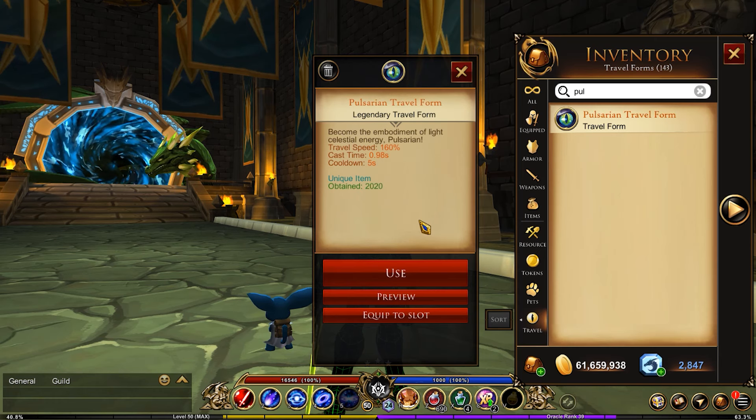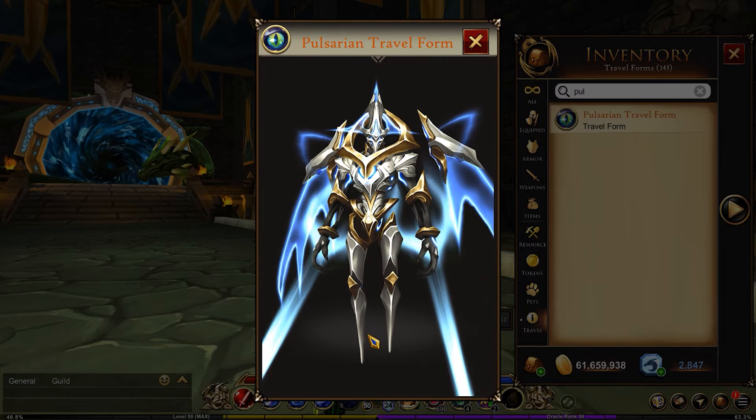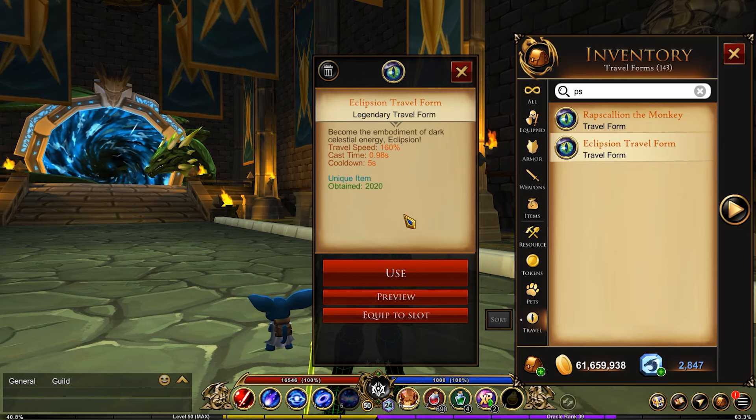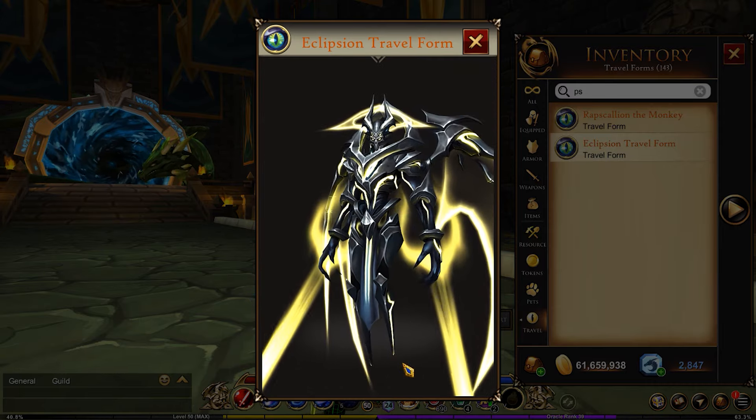Next is the Pulsarian travel form. This was obtained during the concert — I believe it was Breaking Benjamin — where you obtain this travel form. There's also the Eclipsian version as well, which is also very, very cool. In fact, I prefer that one.